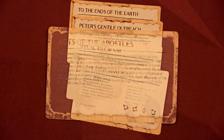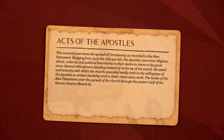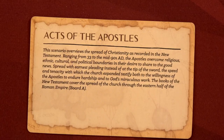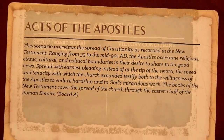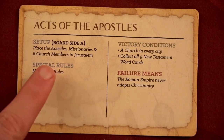The first thing you want to do is pick which scenario you want to play. The game comes with five. The first one is called 'The Acts of the Apostles,' which is the one we're going to do for this playthrough. This scenario overviews the spread of Christianity as recorded in the New Testament, ranging from 33 to the mid-90s A.D. The apostles overcame religious, ethnic, cultural, and political boundaries in their desire to share the good news — spread with earnest pleading instead of at the tip of the sword.